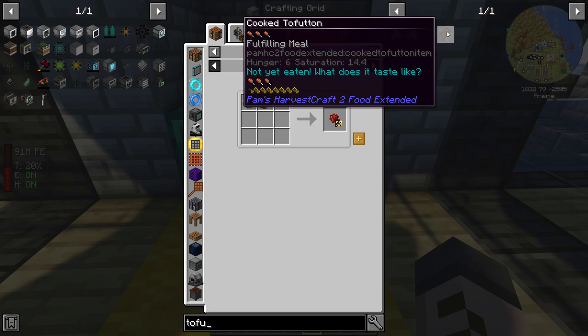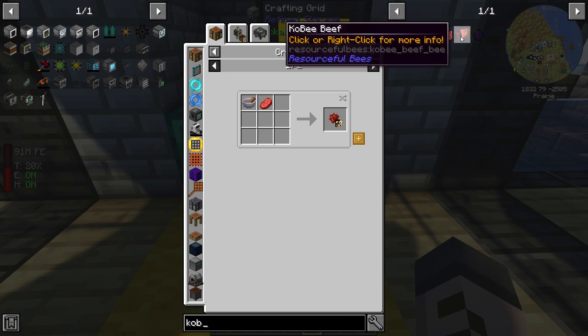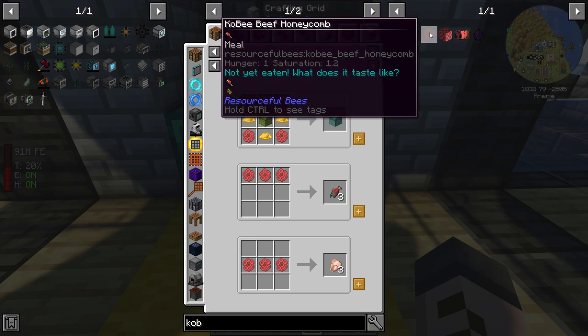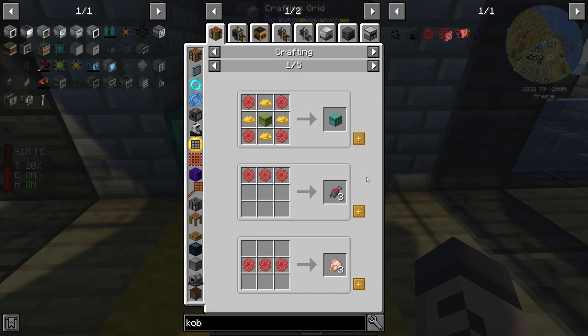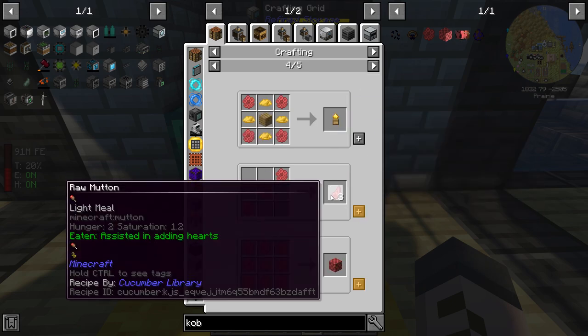One way to get protein is through bees - this is called Feed the Bees. I'd be remiss if I didn't try out a Kobe beef bee to see what it does. A Kobe beef honeycomb into the centrifuge... oh my god. I thought the honeycomb only made beef, but it turns out it makes every single kind of protein there is. You can make salmon, chicken, pork chops, rabbits, mutton, and of course beef. And there we go - raw beef!